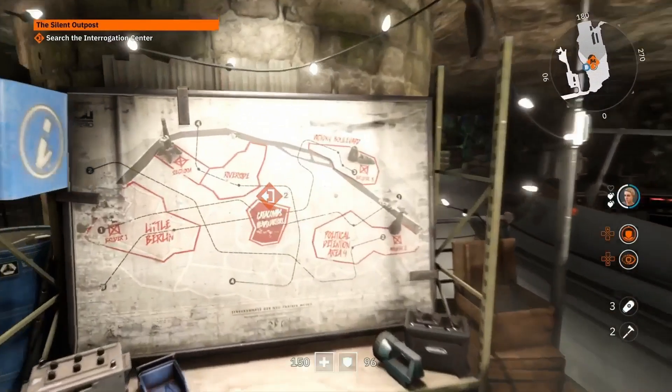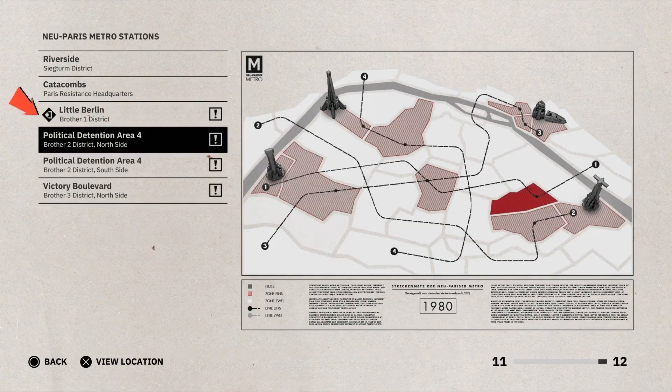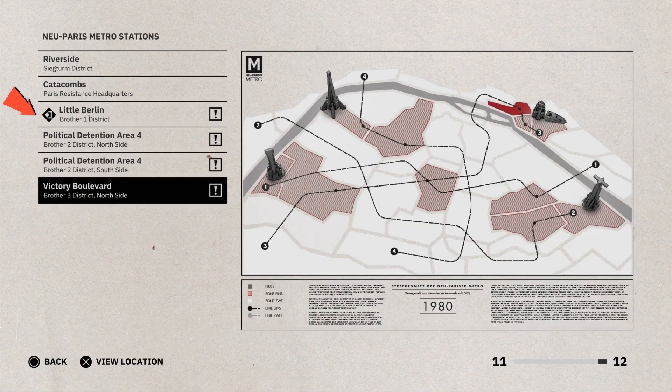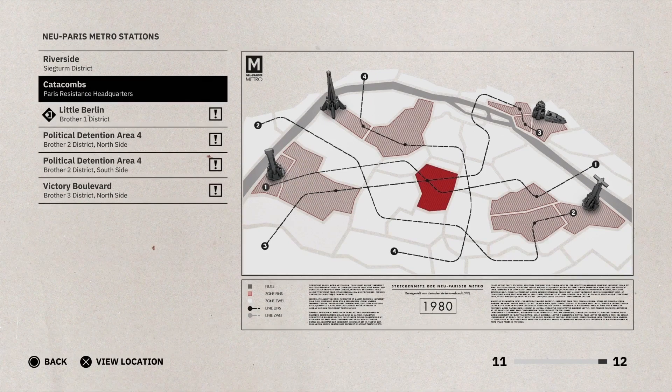Throughout the game there are metro maps you find in subway tunnels — make sure you collect them all to unlock all locations on your map. It can get overwhelming because you accept quests from many NPCs and lose track of which one you were on. Make sure you mark your active mission so you can see it on the top left of the screen and know where you should be going.